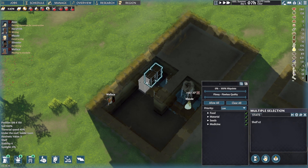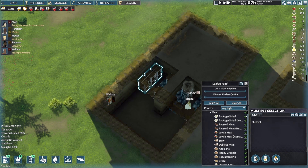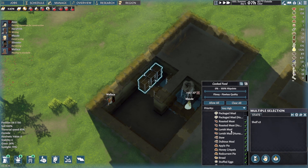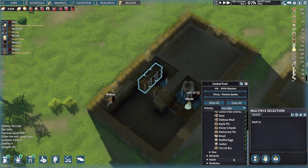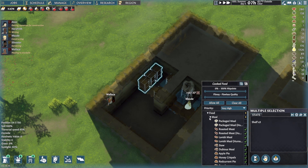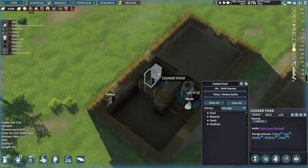Shells — if you hold shift now, you can link a bunch of them together. Cooked food: priority is going to be very high. Food, meals, lavish, stew, bread, stuffed eggs. None of this other stuff. There we go — cooked food. We have cooked foods on all these shelves.